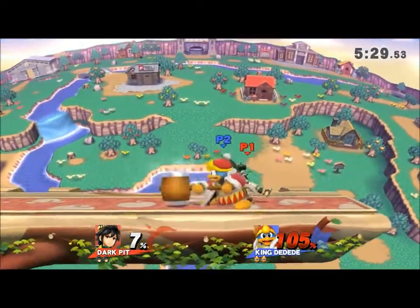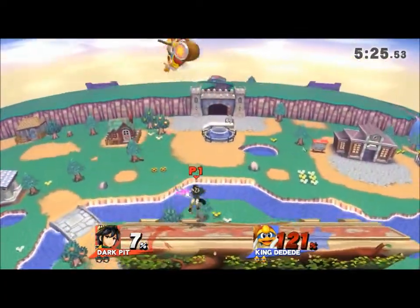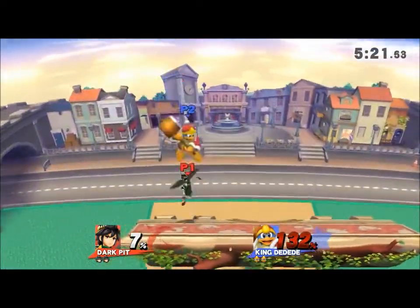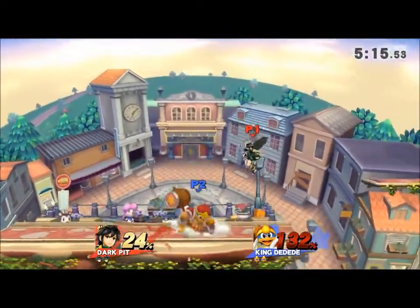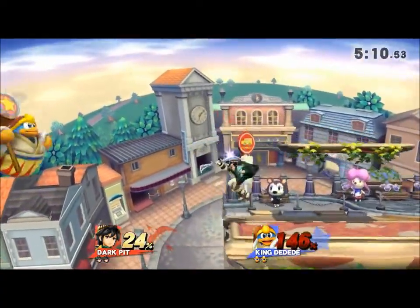That's all the steps — it's pretty much it. You just down throw, down air, footstool, and fast fall down air. Once you jab lock them, you can do whatever you want, or even set up another one.